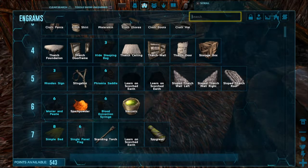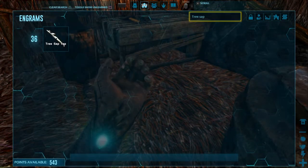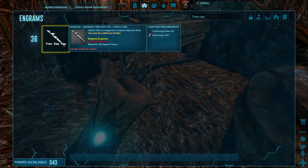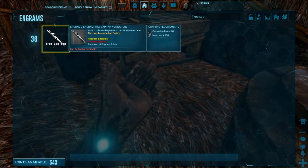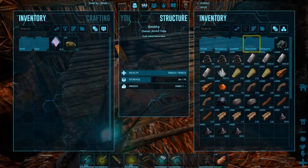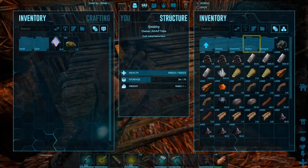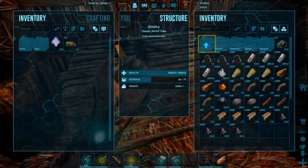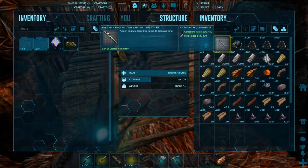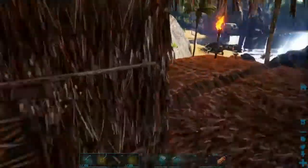Tree sap — I forgot what it's called. Oh, tree sap tap, okay. Just a little word I forgot. I did learn it — crafted at smithy. So why didn't I see it? Armor, navigation, saddles, structures, weapons... can't imagine it's a weapon. Maybe structures? Yeah, here it is. So we're going to do that later on. First we need a bee — that's now the important part. To do that, we have to find a hive. And to destroy the hive, you can best use those Daedons. I have four of them, so it should be no problem. These guys we're going to bring along.